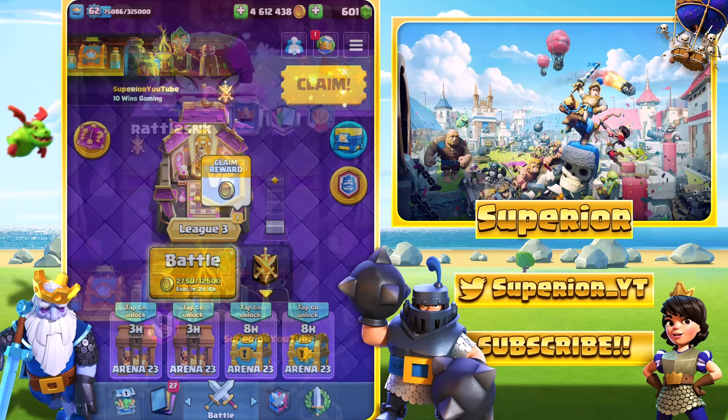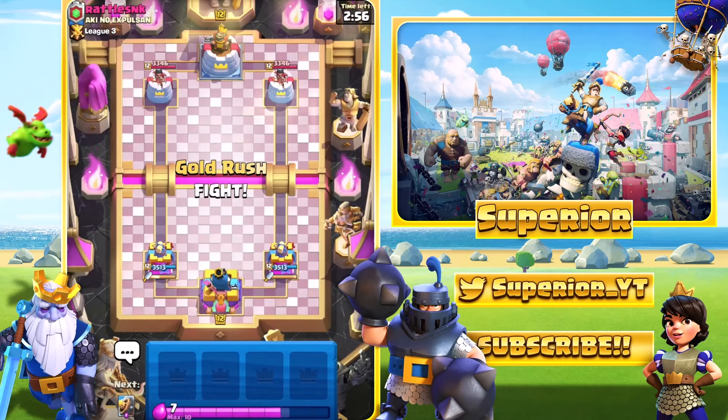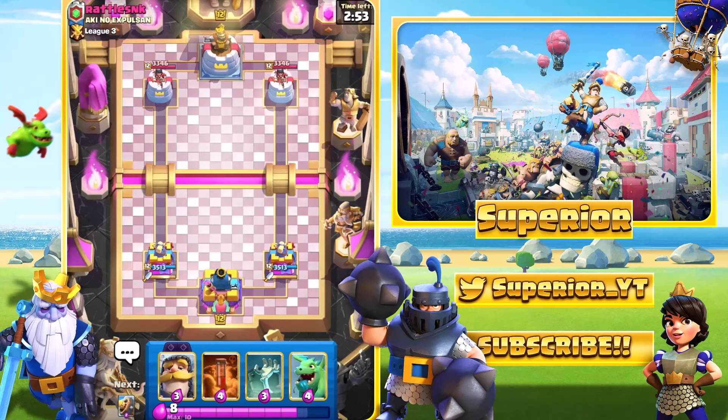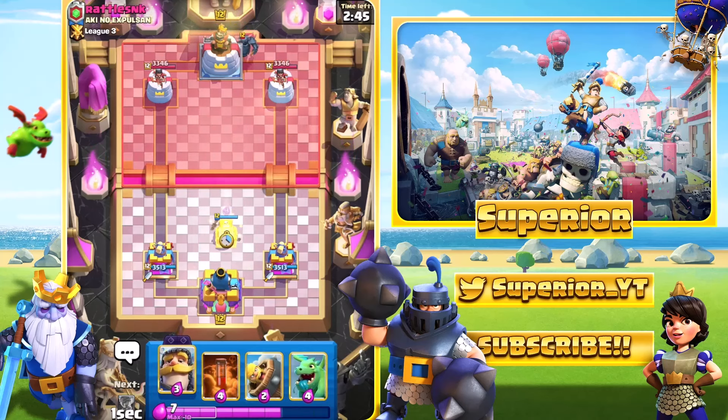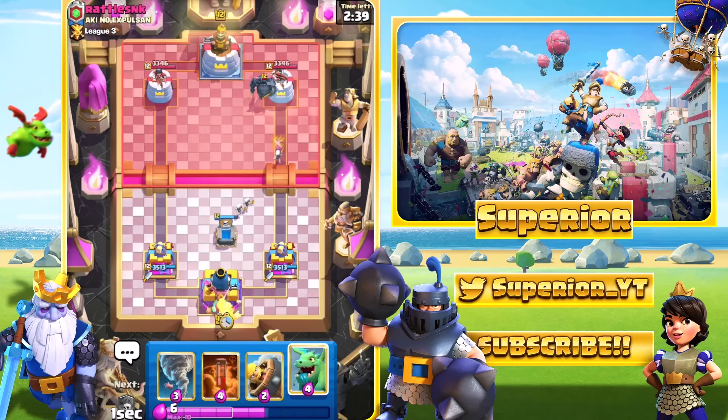Let's jump into the next one, here we go — game number two. If we win this one I will get the Lucky Drop as I call it, and then I'm sure I'll probably get 10 Rare Wildcards — that's my prediction. Comment down below what you think I'll get in my Lucky Drop, because usually I just get 10 Rare Wildcards.